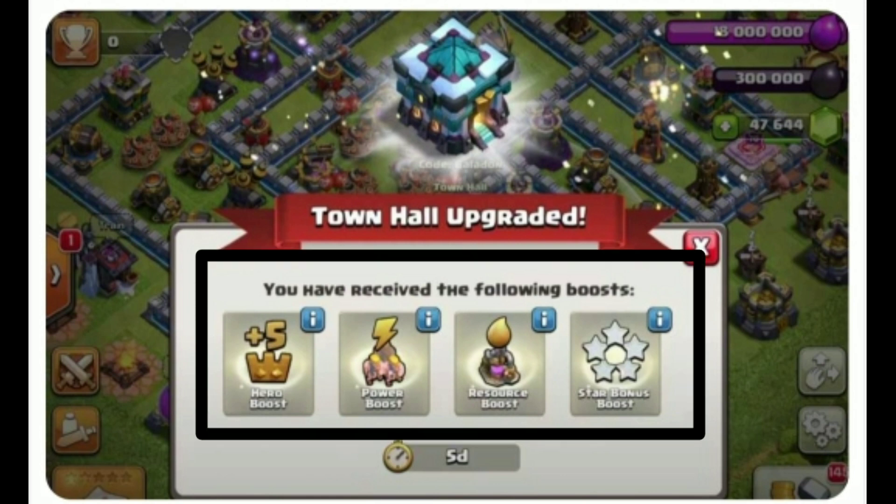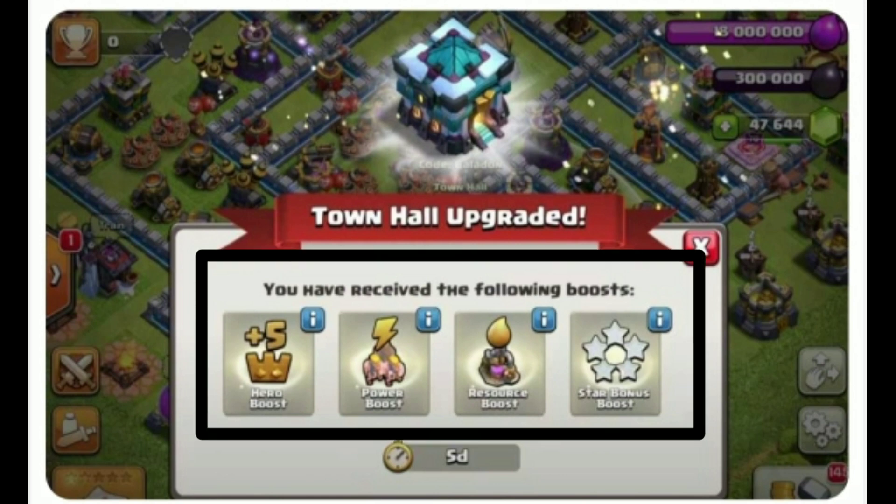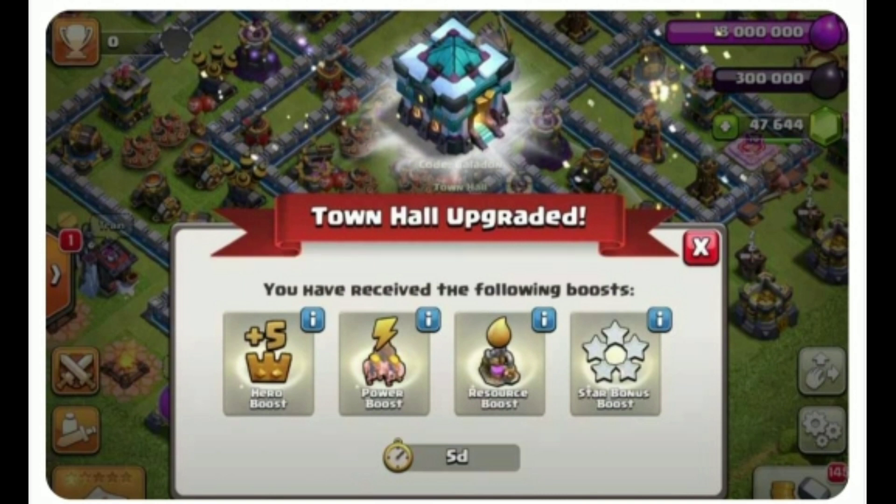What I want to cover is: Hero Boost, Power Boost, and Resource Boost from the Star Bonus Boost. If you have 3, you can unlock Town Hall 4. You can unlock the hero boost at Town Hall 8.